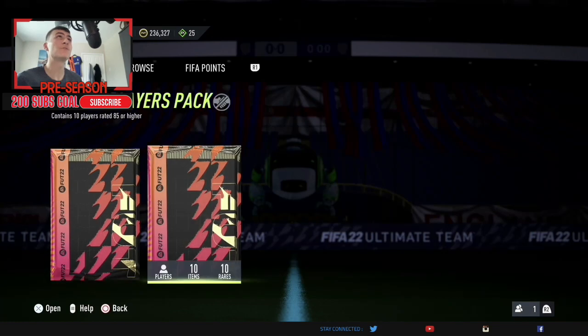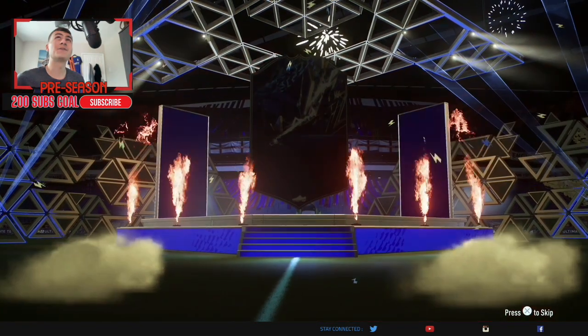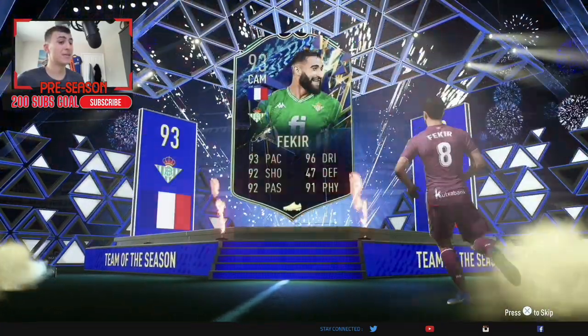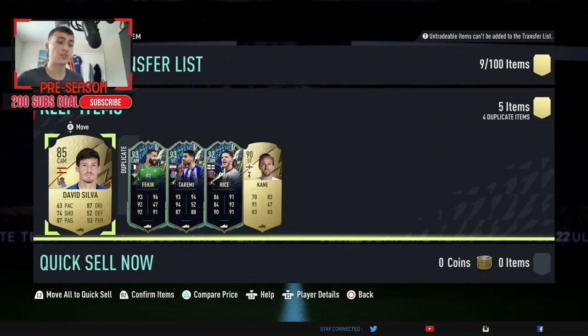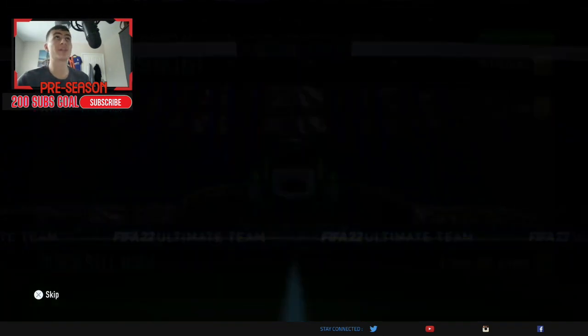We've got an 85 times 5 and 85 times 10 to stack more fodder for these picks. In the 85 by 5 we start with Team of the Season — French is always good, but Fakir isn't a great follow-up. It's all duplicates, so it's just fodder. We'll put this into a 95-plus then do the 85-plus times 10. All those duplicates have been used up.